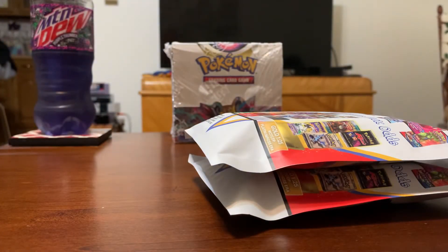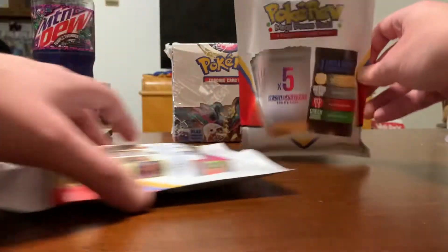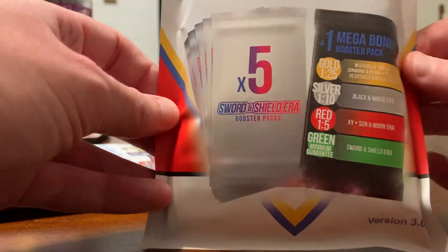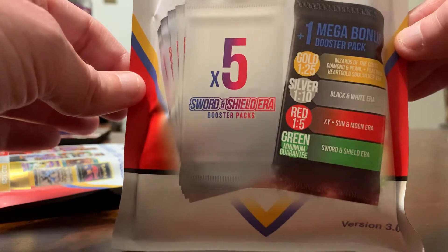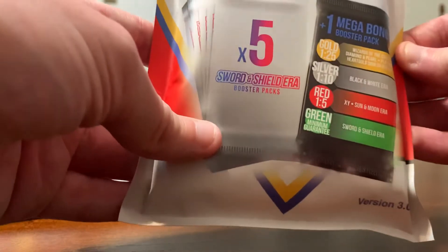So this is what they look like. You'll get five modern ones, and then one could be a modern, it could be slightly less than modern, it could be the Black and White era, or it could be the really vintage era. You can see the odds of pulling green — there's a good chance we could get two green packs. Depending on what I pull, if it's something in the silver or gold tier, I'll likely keep it sealed.